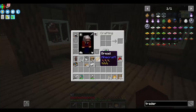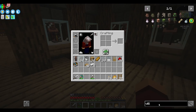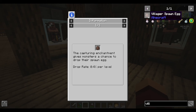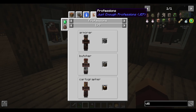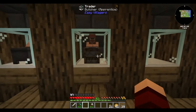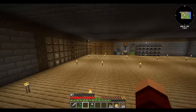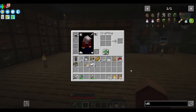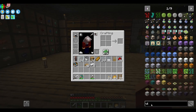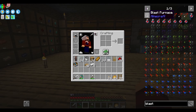Let's look up 'villager' and under spawning hit uses, then go to professions. We need a blast furnace, a smoker, and a cartography table. We have the smoker, so we need a blast furnace and a cartography table. A lot of you are gonna laugh at me because I don't know how to make this stuff off the top of my head. Let's look up blast furnace - I think this is just a furnace, but it is different.